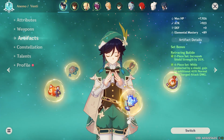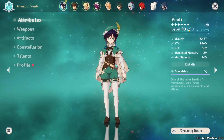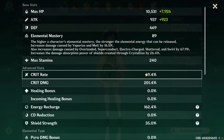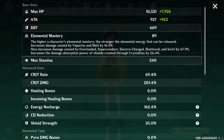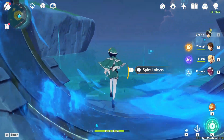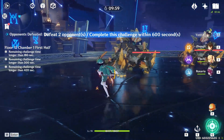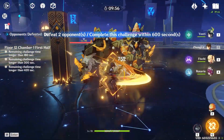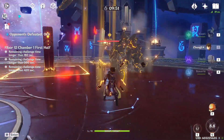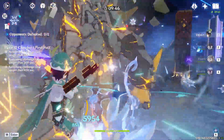Now I'm going to try a physical shotgun Venti. I switched to a physical damage goblet, which changes my stats slightly — my attack drops to about 1900, but my crit rate goes to 70% and crit damage to 200%. Instead of running it with Bennett, I'm going to run it with Fischl and Rosaria for superconduct. This time it's harder because I have to get superconduct down and worry about rotations. But on the bright side I don't have to hold my charge attack — I can just keep spamming it over and over.